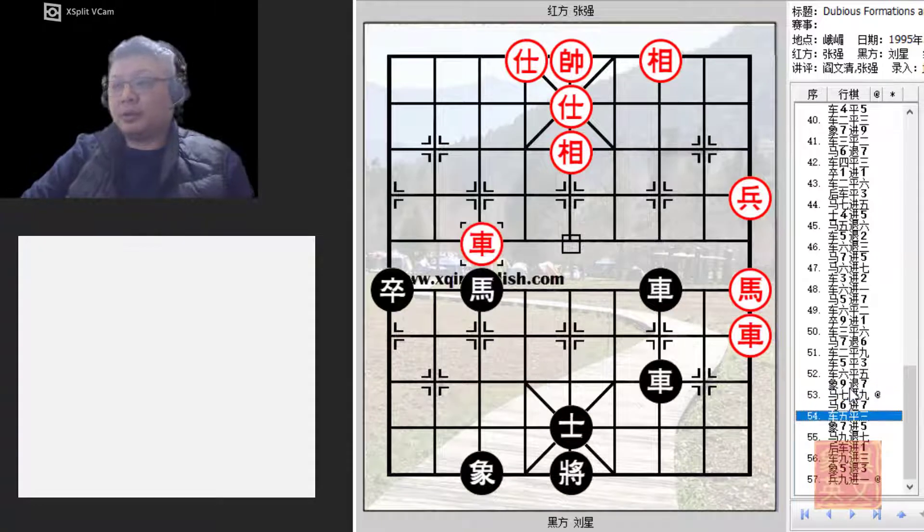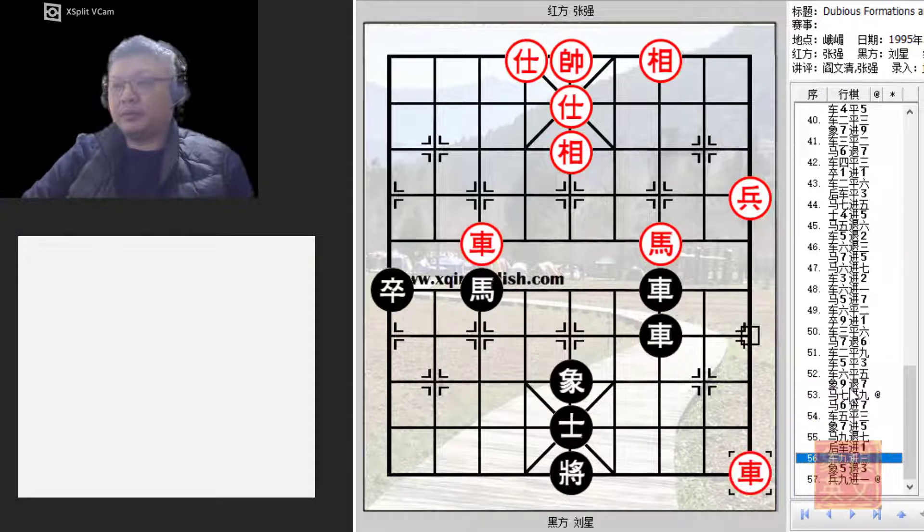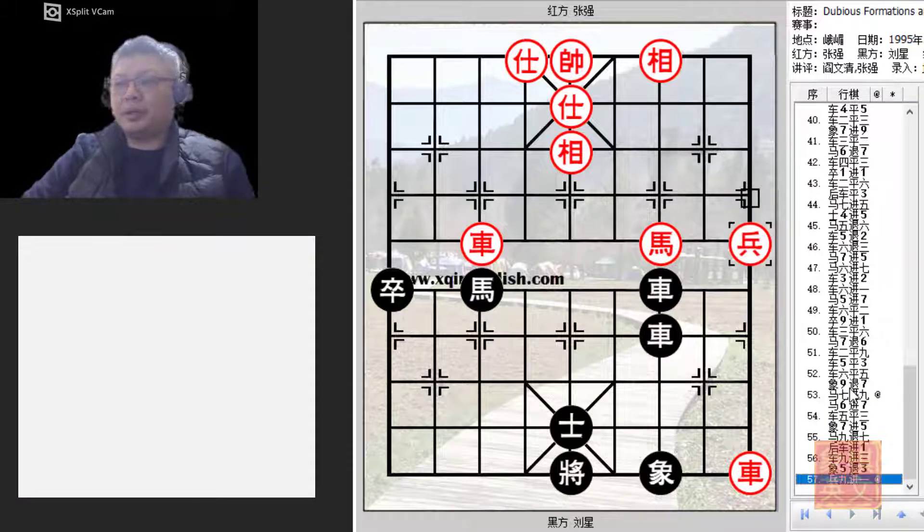The game would still drag on for many more moves, and the rest have been omitted. But the general idea was that once the pawn was able to get across the river, black would be in all sorts of trouble. I hope you've enjoyed this slightly long video of this slightly long game. If you like the work I've been doing, please subscribe to my channel and give me a thumbs up. Thank you.